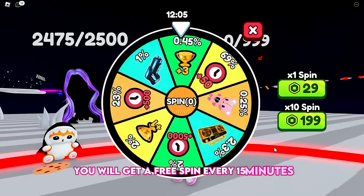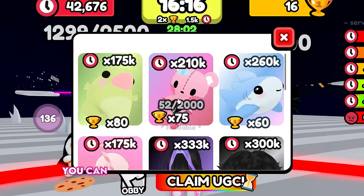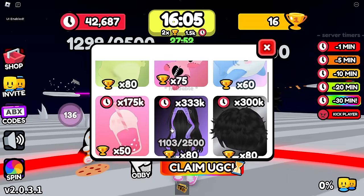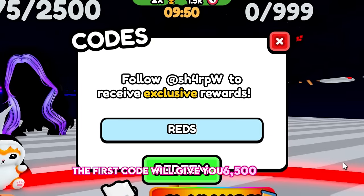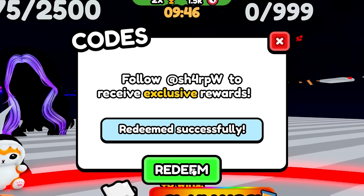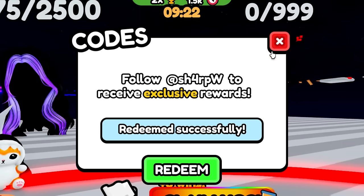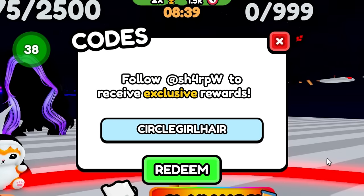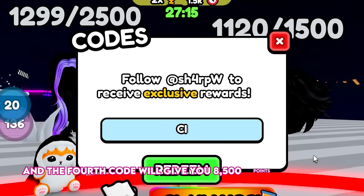You will get a free spin every 15 minutes. Once you earn enough points and wins, you can claim your free available UGC item, which are usually cute items and hairs. Redeem these new codes to save yourself a lot of time grinding before they expire. The first code gives you 6,500 points and 3 wins, the second gives 7,000 points and 3 wins, the third gives 7,500 points and 4 wins, and the fourth gives 8,500 points plus 2 wins.